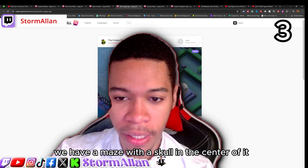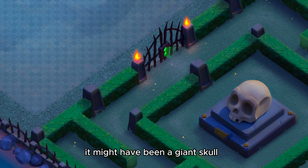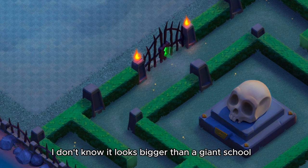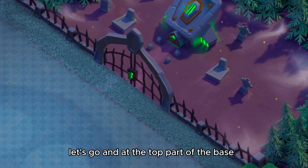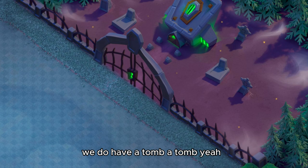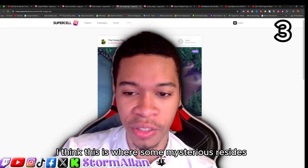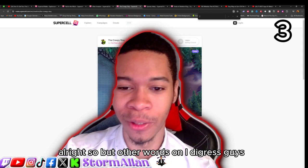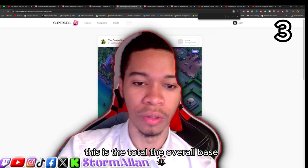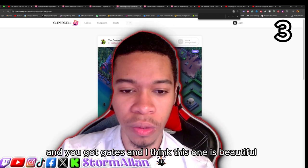On the opposite side of the base there's a maze with a skull in the center — it might even be a giant skull, possibly something bigger. At the top part of the base there's a gem-colored tomb where something mysterious resides. The overall base has an entrance with gates leading into the mansion. I don't know how this didn't win — it came in as a finalist but it's beautiful.